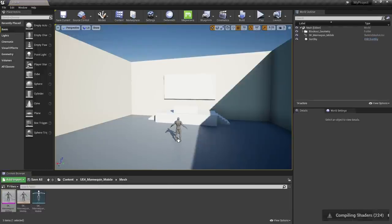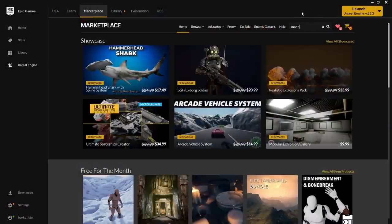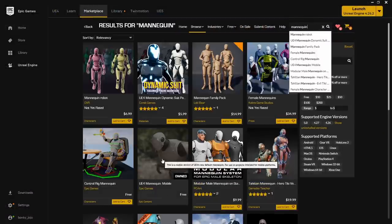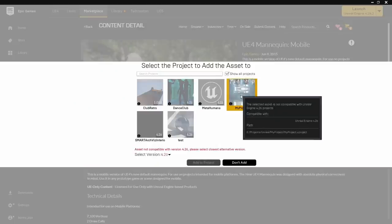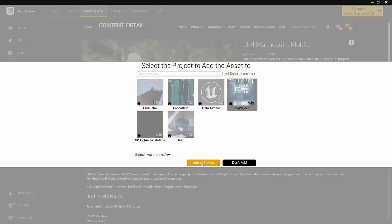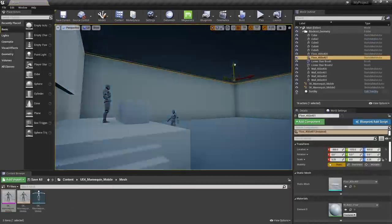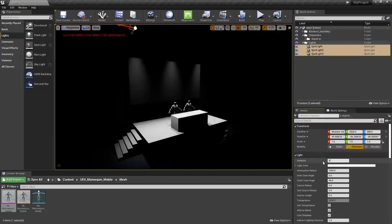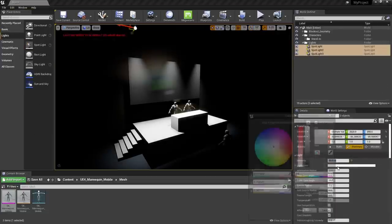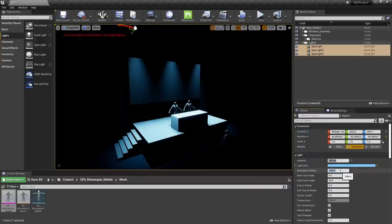I always use a human-sized figure for scale when building things out at first. You can grab that for free along with a ton of other assets and full demo scenes from the Unreal Marketplace — it's a great way to reverse engineer beautiful scenes and learn through experimentation. Once you check out, add the asset to your scene and you've got a character for size reference. At this point things are getting a little dark, so let's grab a couple of spotlights to backlight our stand-in DJs. Color and intensity are pretty self-explanatory, but attenuation radius controls how far the light travels.